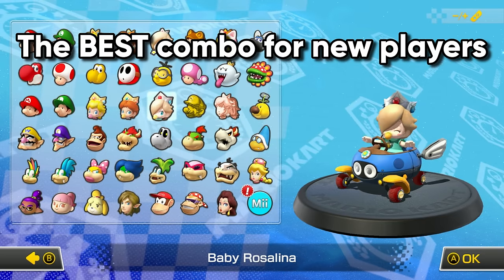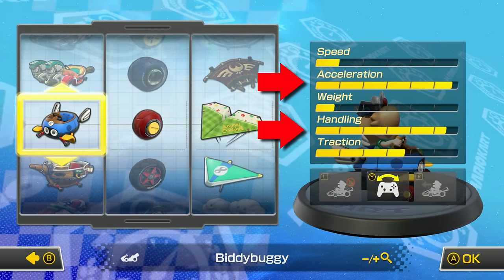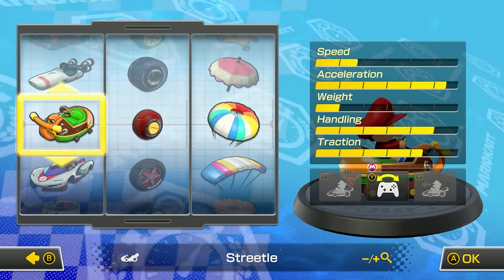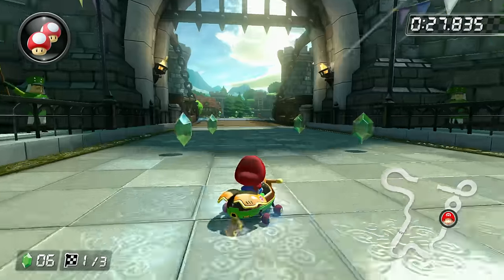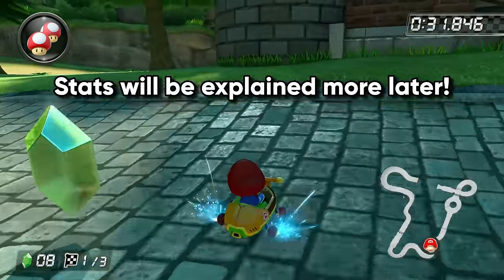The best combo for new players is just anything with high acceleration and high handling. For example, Baby Mario on Streedle, Roller, and Parachute — which you don't need to unlock to use. This also comes with a high mini-turbo stat, which is a hidden stat. The mini-turbo stat helps you go fast even more than the speed stat does, so don't worry — you can win with this even though the speed stat is low.